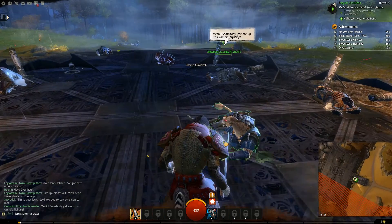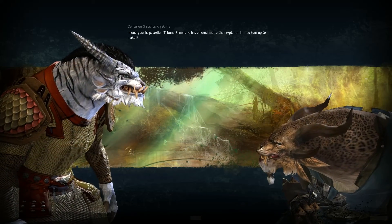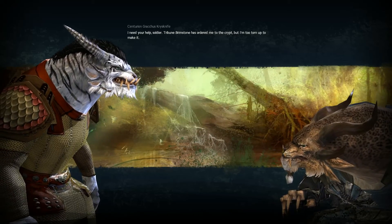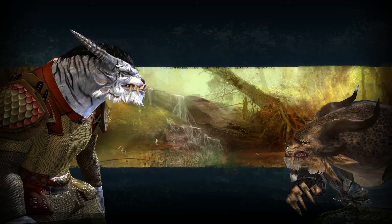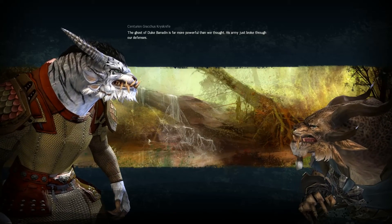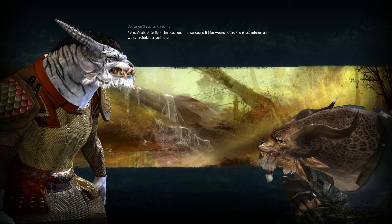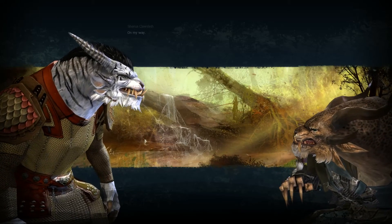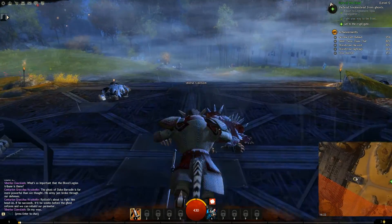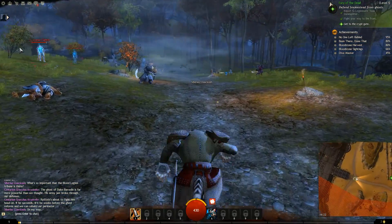Cool. 'I need your help, soldier. Tribune Brimstone has ordered me to the crypt, but I'm too torn up to make it. What's so important that the Blood Legion Tribune is there? The ghost of Duke Bereton is far more powerful than we thought. His army just broke through our defenses. Riktlock's about to fight him head on. If he succeeds, it'll be weeks before the ghost reforms and we can rebuild our perimeter.' On my way. Siberius Claw-Slash is an amazing name.